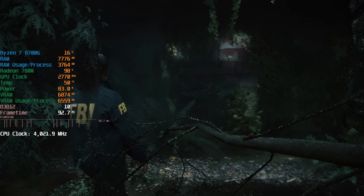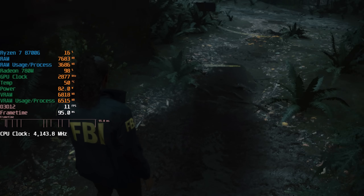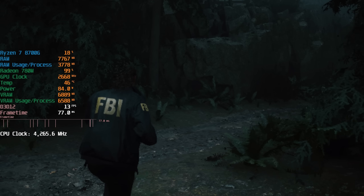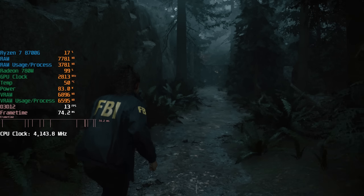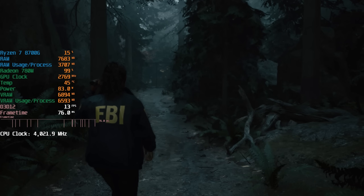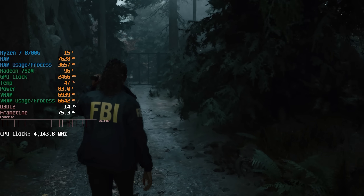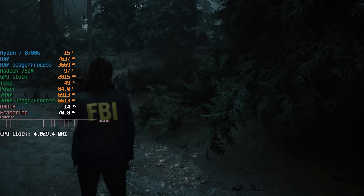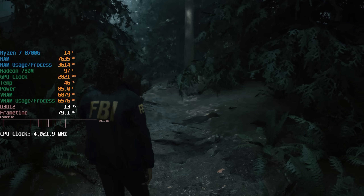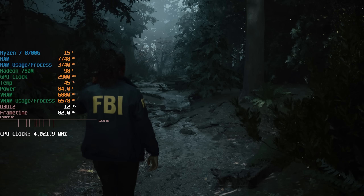Okay, the gameplay for Alan Wake 2: 10 to 11 fps. That area there looked quite good though — the lighting and the fog in front of the wall. It still looks pretty decent even at upscaled 360p, but it's certainly not what I would call playable. In Cyberpunk it was 30 to 40 fps most of the time, and here it's 10 to 15 fps most of the time. So we'll chalk this one up as unplayable, but still it's surprising considering how demanding Alan Wake 2 is.